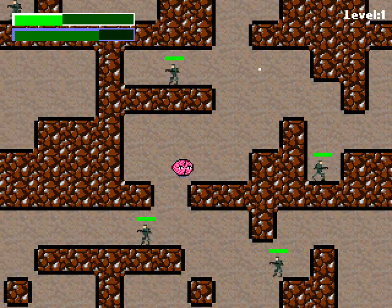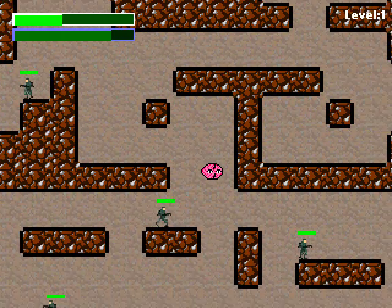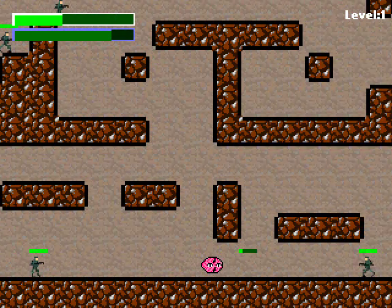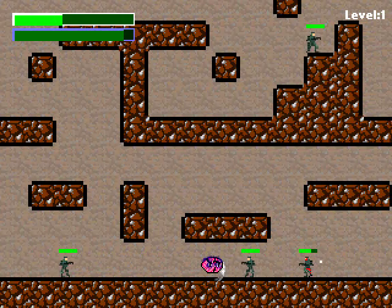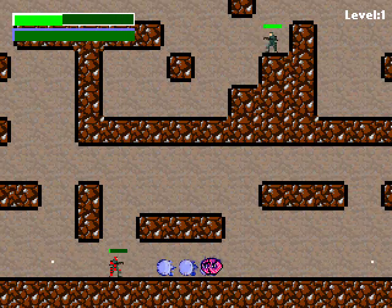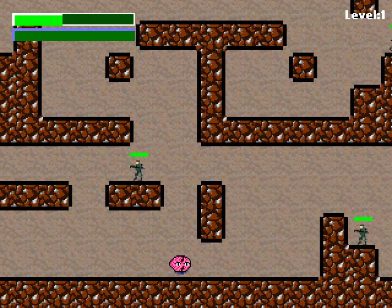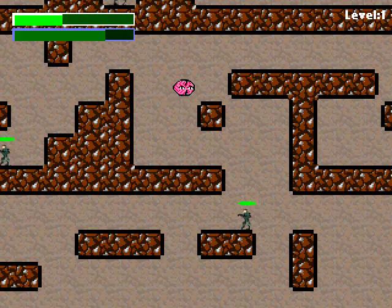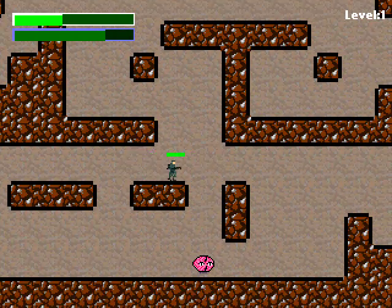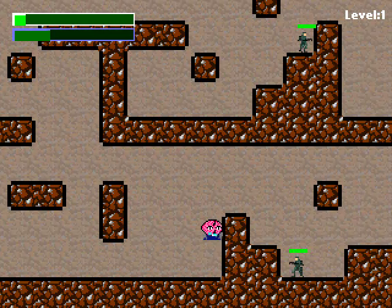As I take damage, my health drops, and as I kill army guys, they'll replenish my energy. The goal is you're trying to find the exit to the level, which is always on the bottom part. So I'm kind of searching for the door right now. That's a normal jump, and that's an energy-boosted jump — so you can either jump really high or float using your energy.